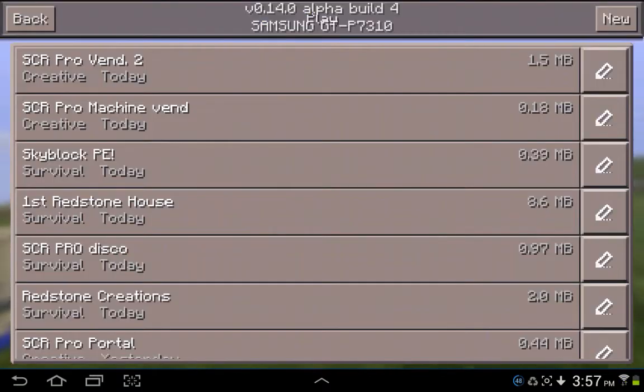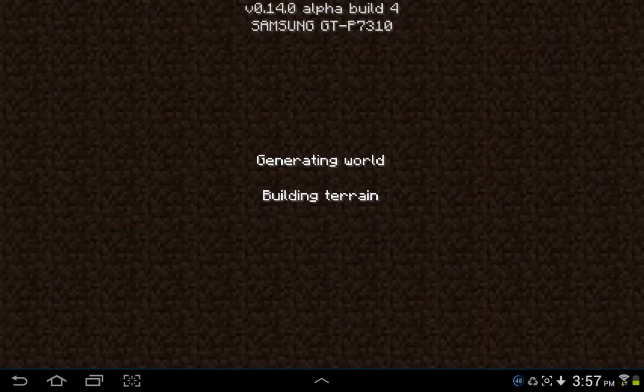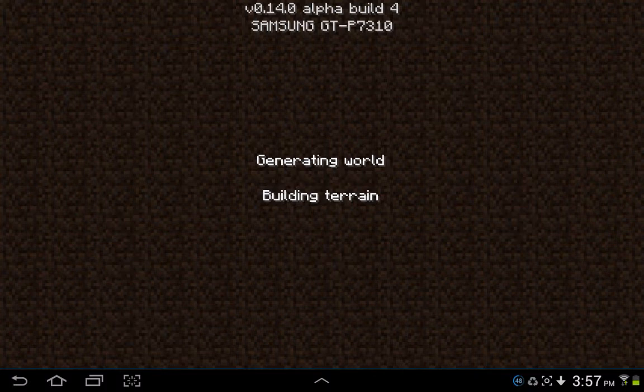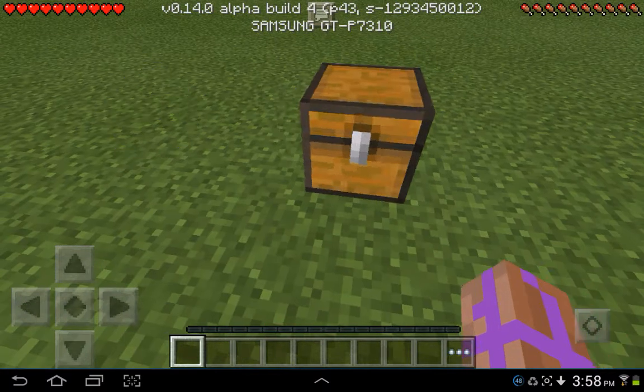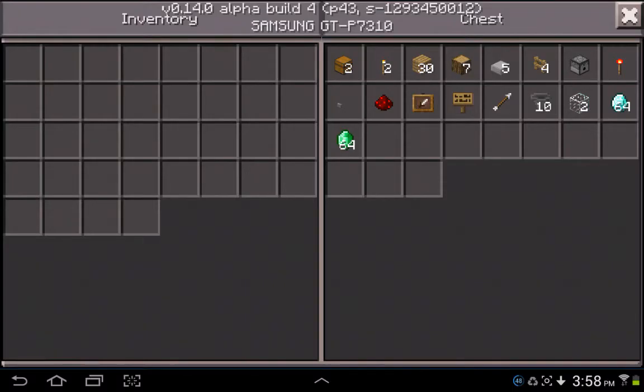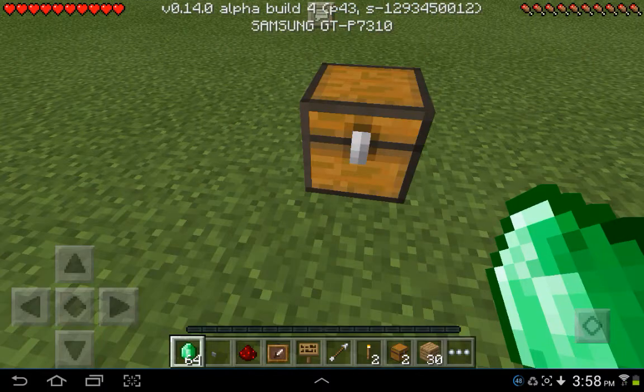Hello there, I'm back with another video. I'm going to create a vending machine, but this one only has one item. I prepared this chest with the items that we need — two chests, two torches, and a few more things. That's all we need, so I'll grab them.